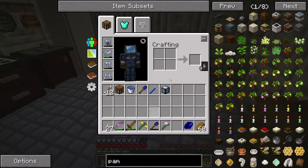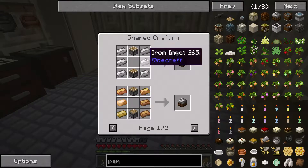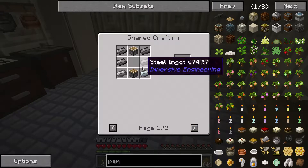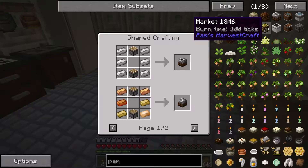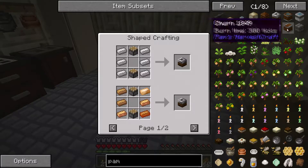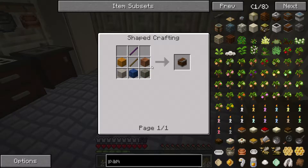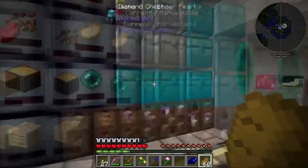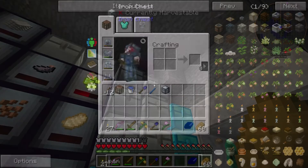Moving on to Pam's HarvestCraft content. Planning to make the presser - dead easy with iron and pistons - and also the market and the churn, so we can make butter and things like that.